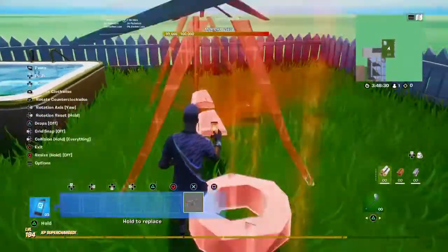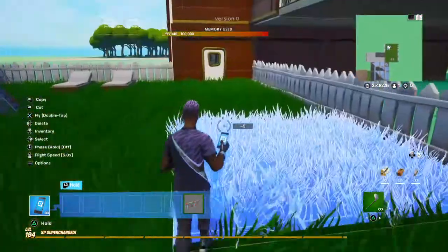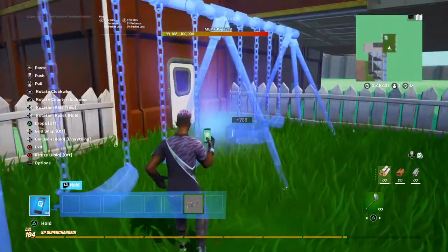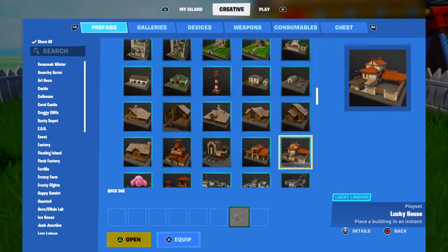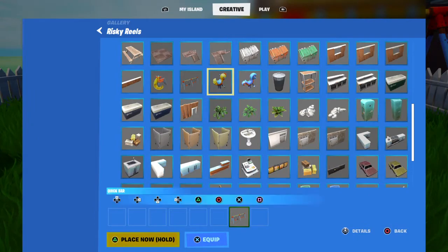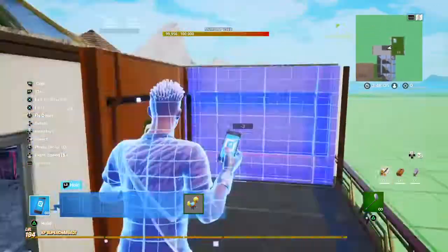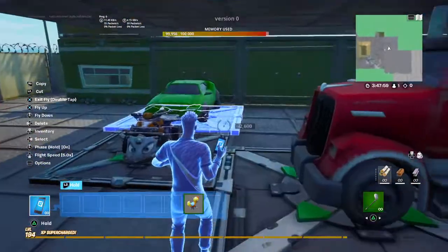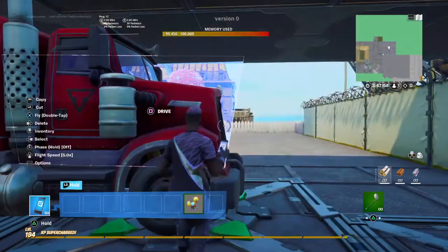I've spawned a lot of swings — I probably need to delete some because I don't have enough memory. How much do I have? About 200. Maybe like one of these vehicles — what vehicle do I not need? I don't need this one.